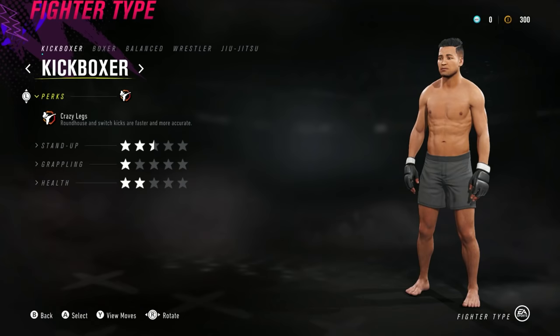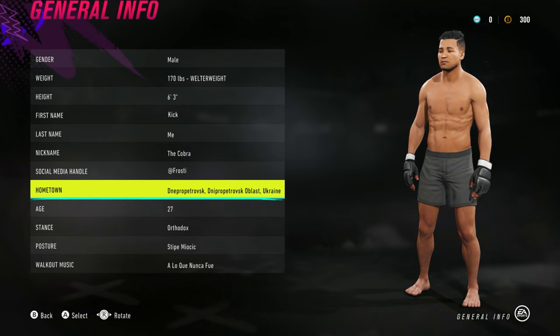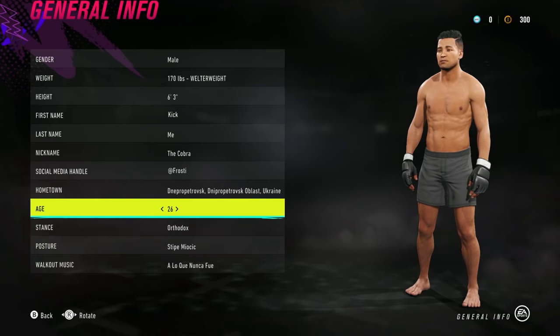So we're going to start out by creating a new fighter. This man is only going to use his feet. Of course, I'm going to make him a kickboxer. And then from there, I'm going to make him the ideal body type for kicking people in the face from distance, which apparently is 6'3", 170 pounds with a 6'5" wingspan. I thought I would just name my fighter after something that he loves to do, so I went ahead and named him Kick Me.